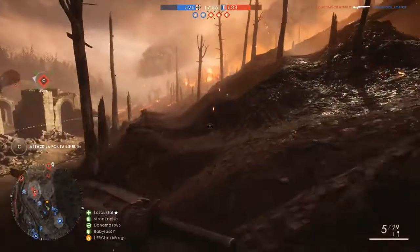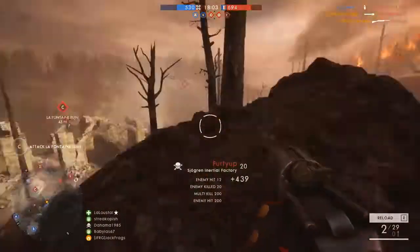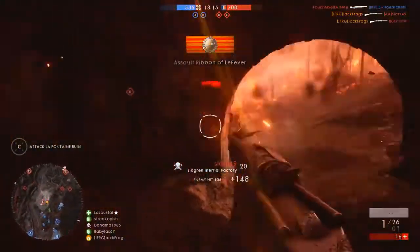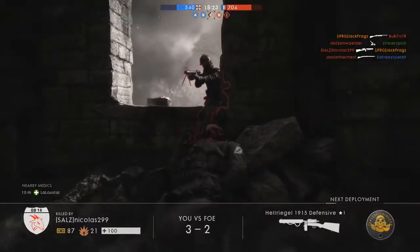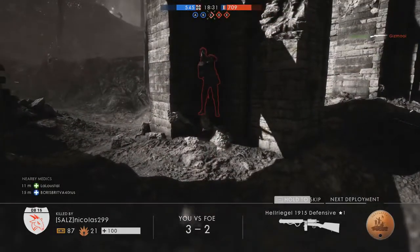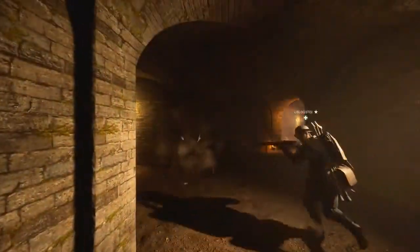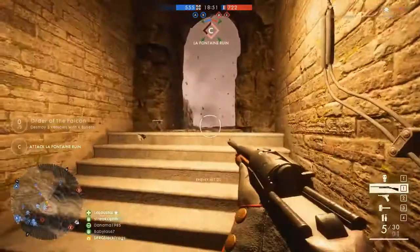I'm getting to C again. I hate fighting over this point. I just want to clear out this fight. There are more enemies down here though, so I'm going to have to move down this way instead. Do some Band of Brothers stuff. We need cover now — I need health as well. I think that squad mate is underneath. Look at the amount of enemies there — it's insane. Let's go underneath. See, now they're all on top. Grenade spam — that's what you get.